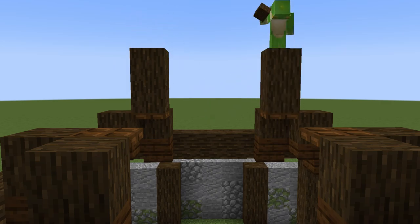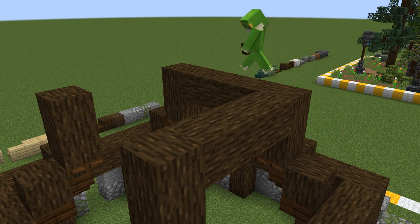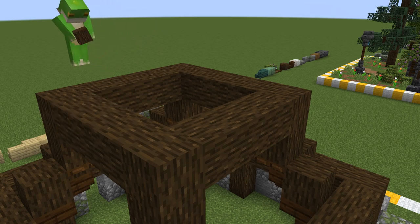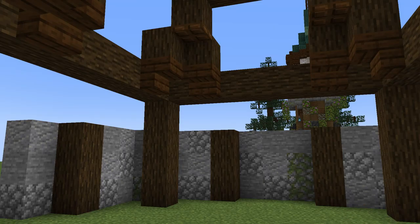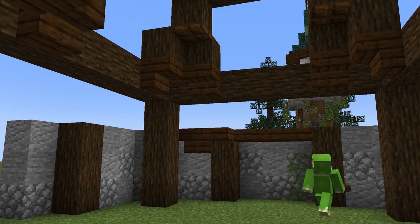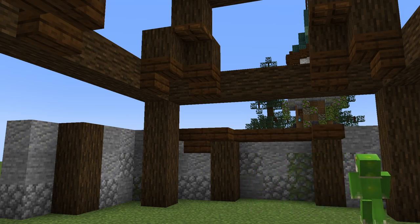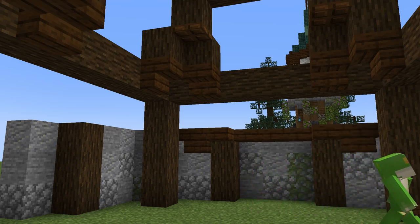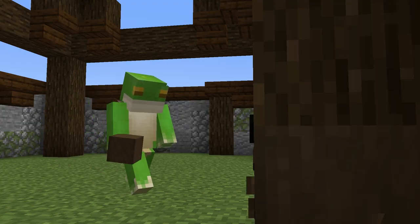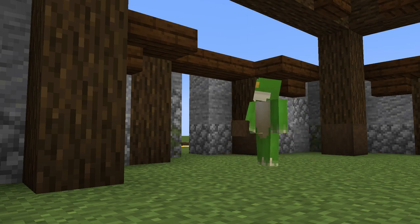Once this is done, by each side, we connect all of these together with some beams. Finally, for some lower down roof supports, we take some dark oak stairs and slabs, and add them as a trim to the top of the stone walls, all the way around. And just like with the wall, I like to add in some detail, using some stripped dark oak and dark oak planks.